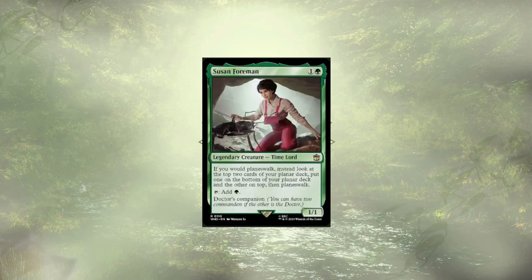Susan Foreman is up next, and is an alright Mana Dork that cares about Planeswalking. If we aren't playing that format, I think there are just better Mana Dorks out there. So Susan, you can just kinda go.